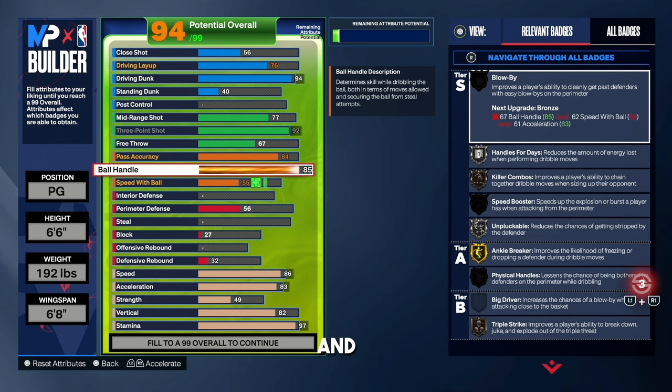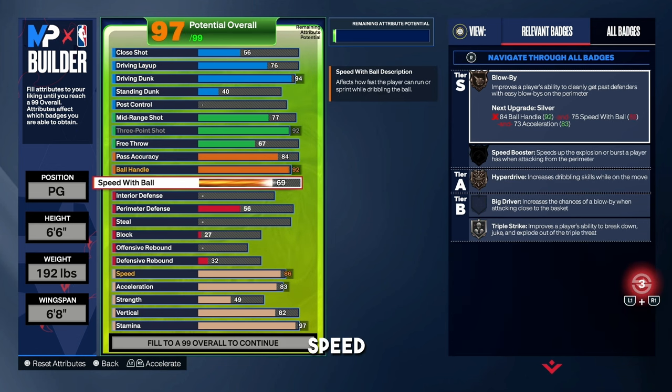For the ball handle, I'm going up to a 92. I get Gold Handles for Days, Gold Unpluckable, and Ankle Breaker on Gold. I could sneak it up to 93 and get Hall of Fame Ankle Breaker, but I don't think it's worth it — just go with 92. For Speed with Ball, I went with an 83 to get Gold Blow-By, Gold Speed Booster, and Gold Hyperdrive. All three of these badges suit my play style because I like to dunk the ball. Hyperdrive makes you go down the court faster, and Blow-By helps you get past your defender and open you up for a dunk with that 94 dunk rating.